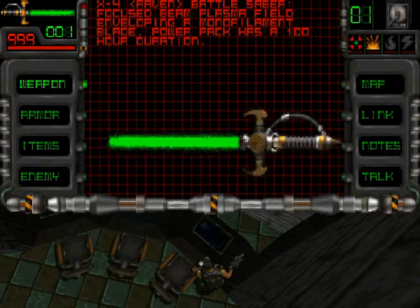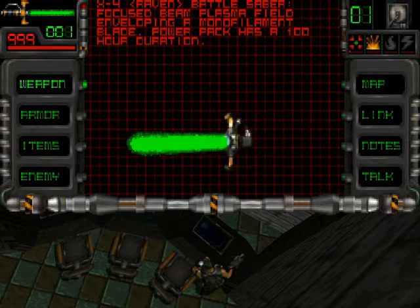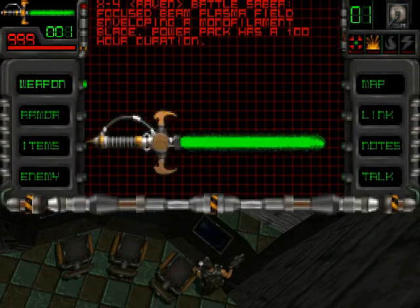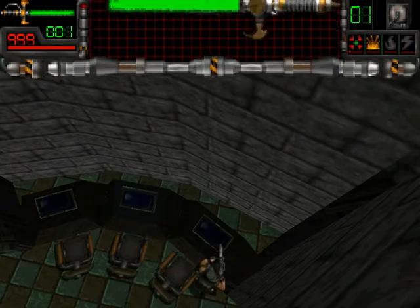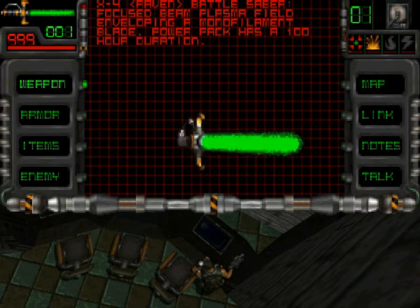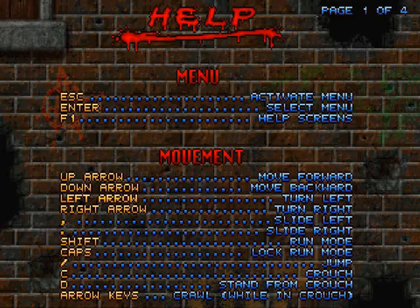Welcome back to a let's play of Take No Prisoners. I managed to find out how to deactivate that POD - press the tilde key. Actually on my keyboard it's not the tilde key, but on an American keyboard it would probably be the tilde key. I know this because the help says so.